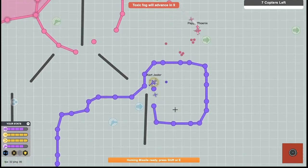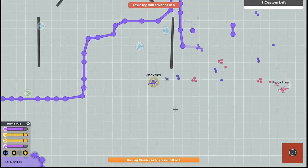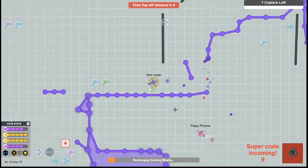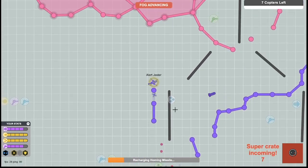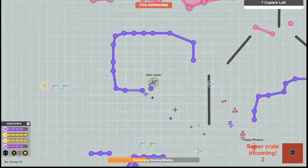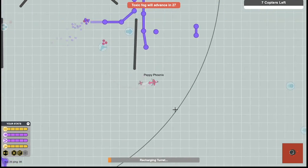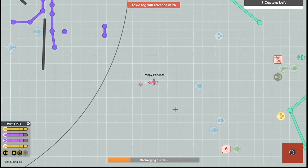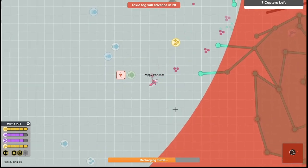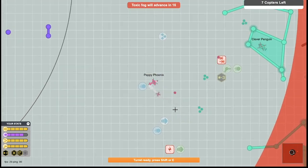One of the things we're going to add in the next version — our next update is having the customize button in the training room so that you can do your badges and emotes and all that while you're waiting for the game to start. That's cool — like add your little rainbow trail. Sometimes you forget to do it and then you press play and you're like, oh, I should have gone back and looked up my outfit.